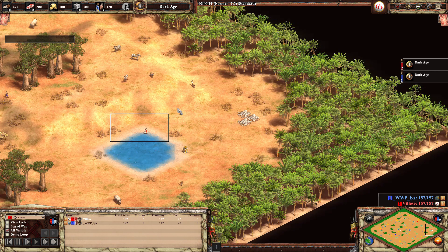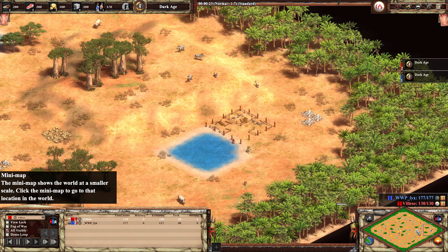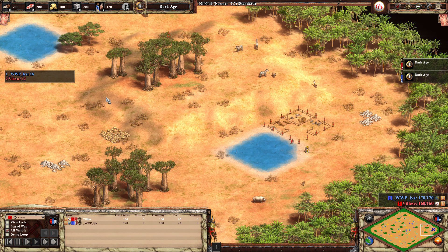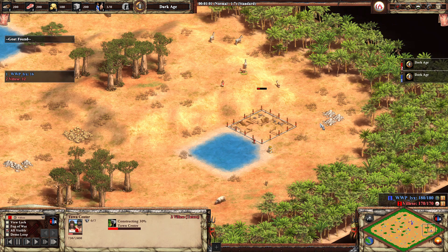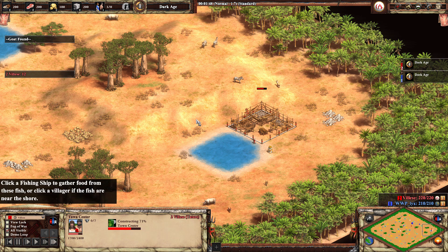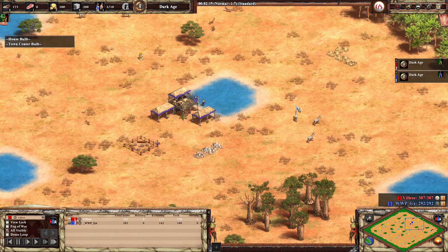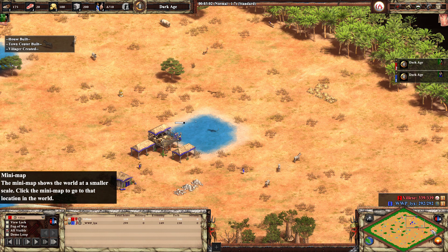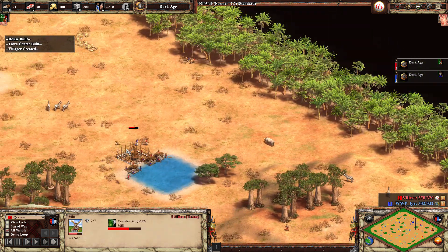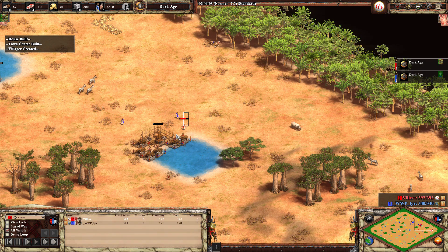Good evening everybody, we've got here a 1v1 between two pro players on a map that I absolutely love — African Clearing. It is a nomad start, so as they are placing their town centers I will speed it up just a little bit. It is between Licks and Velez. Velez is playing in red on the far eastern side of the map as the Tatars, and his enemy Licks is in blue as the Slavs, with a little more open position.